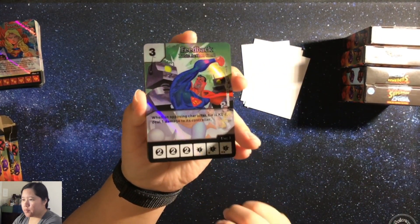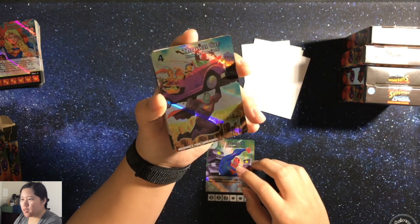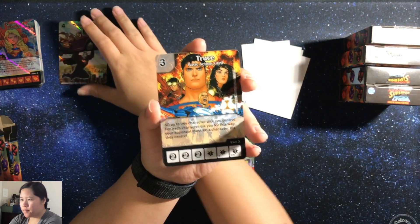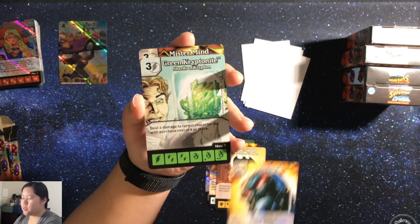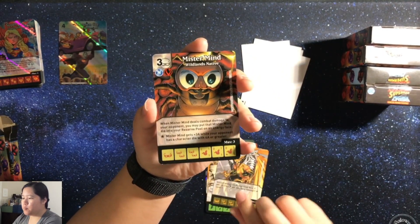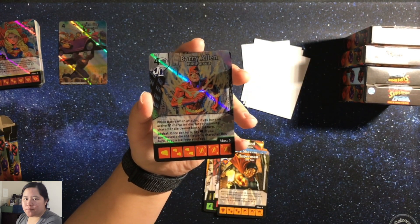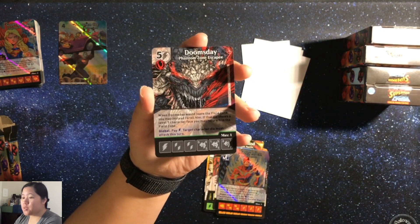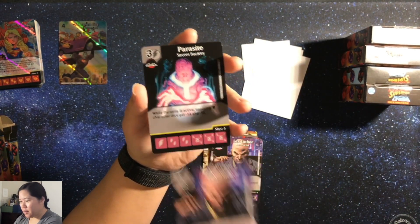We have a Foiled Feedback, Foiled full art Thrown Car — very neat. Truce, Bat-Signal, Darkseed — I'm not sure how to say that one — Green Kryptonite, Hawkgirl, Mr. Mind, Shazam, Superman, Barry Allen, that is a Foiled, and then Doomsday, Lex Luthor, another Lex Luthor, and a Parasite.